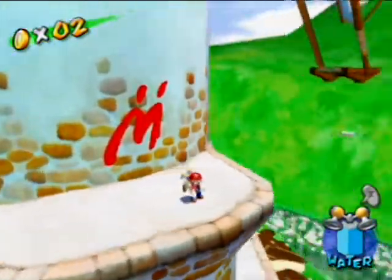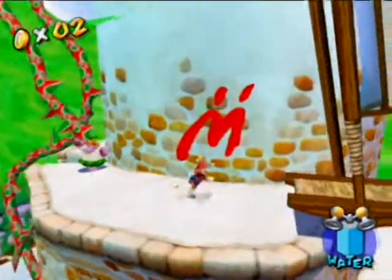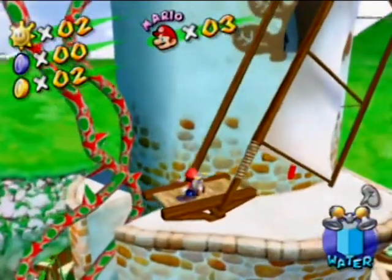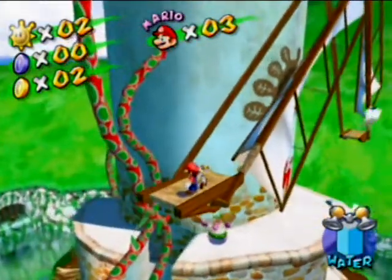This red M will be covering that later — it gives you a blue coin. I think I'll be covering the blue coins not in separate videos, but I will be getting all the blue coins at once, so we're not going to be getting any of them as we're playing. Except by accident.